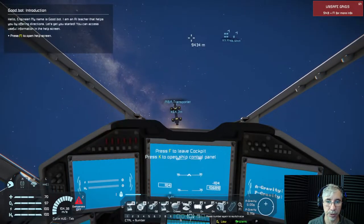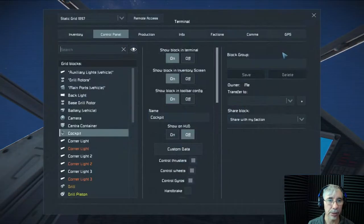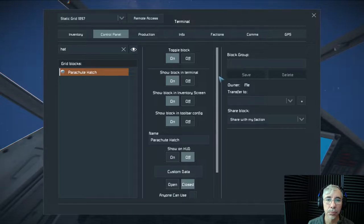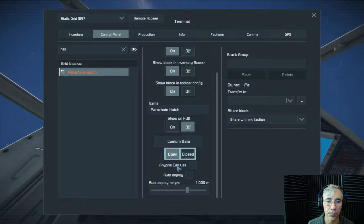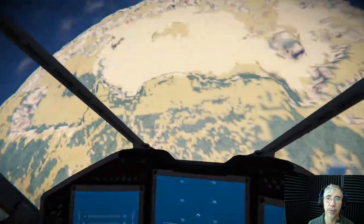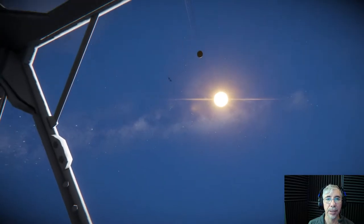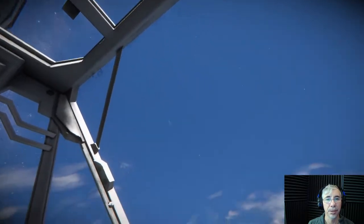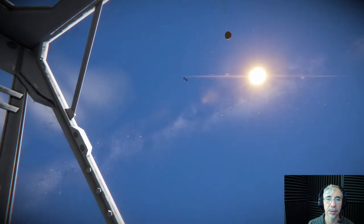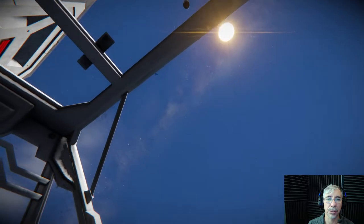There they go, the transporter is going back and we are falling. We open the parachute — now we're falling, there are the parachutes, great. The eagle transporter is just up there. Hopefully it will get back safely. Okay, at least this part is a success.